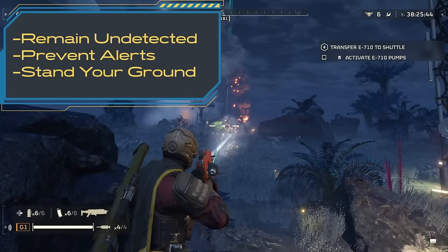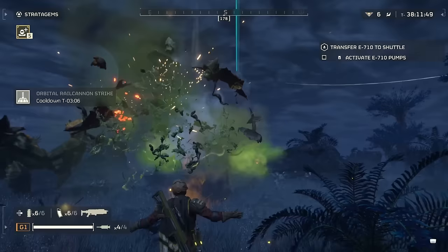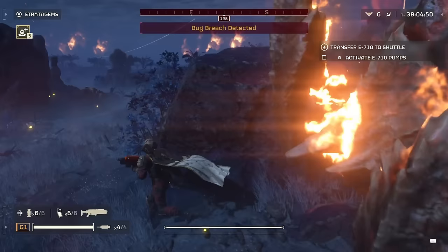I found that the key to playing Helldivers 2 at high levels falls into the following practices: remain undetected as much as possible; take out enemies before they can call in alerts if you can; when an alert occurs — a breach or dropship call — stand your ground and clear it as fast as possible. In most cases, if you run away during step three, you will now have an unending horde that only grows with time. I'm going to walk you through exactly why this is true and how to handle it.